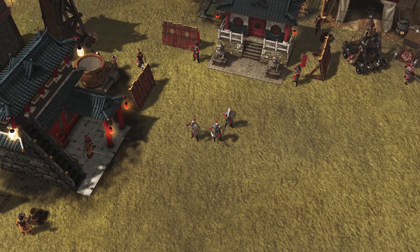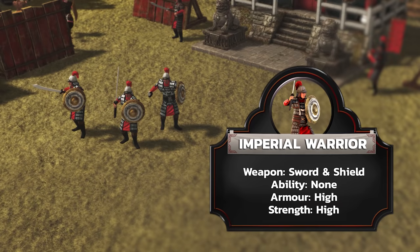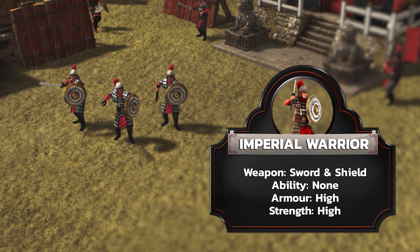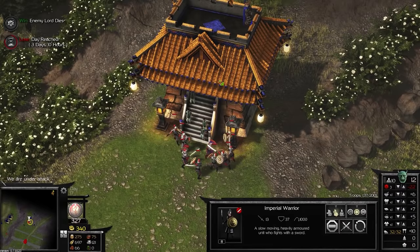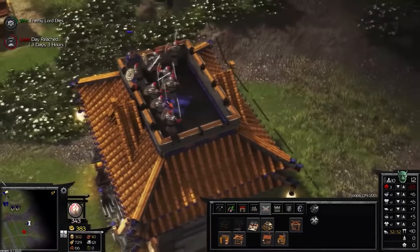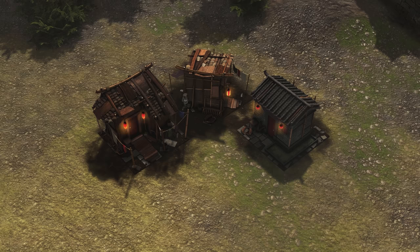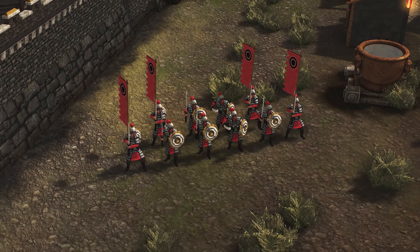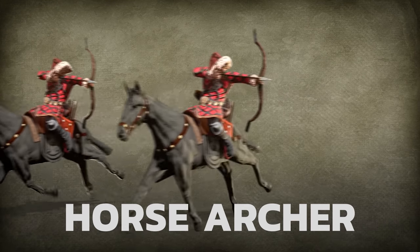While they lack any special ability, underestimating the imperial warrior will get you very dead very fast. With high armor and attacking power, the imperial warrior is the shock troop of Stronghold Warlords. Featured in our PAX East demo earlier this year, imperial warriors are slow-moving but highly effective instruments of destruction. Requiring gold, armor, swords and of course an unemployed peasant to recruit, recruiting a squad of imperial warriors is not an easy decision. These aren't the kind of units you panic train when you suddenly notice a squad of horse archers approaching the gatehouse.